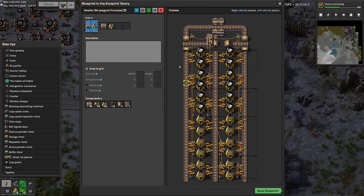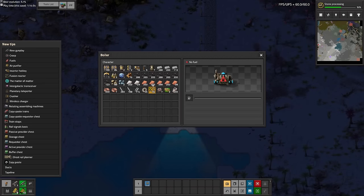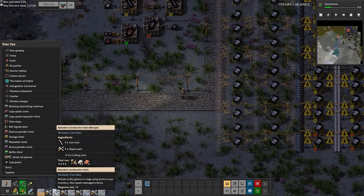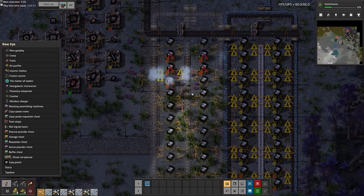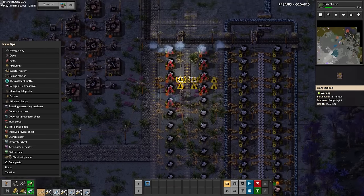I decided to make every single blueprint in this game personally crafted by me. So I installed the editor mod, which allows me to jump into a different dimension to plan out my blueprints. Nothing I use here, except a single nuclear power plant blueprint later on, is from Factorio Prints or any other website.